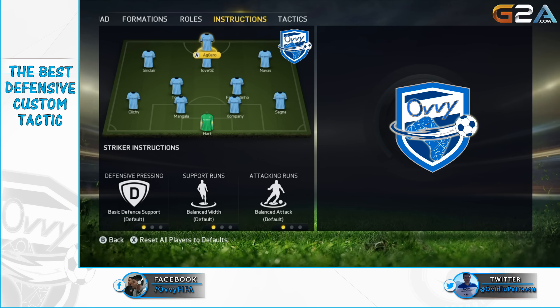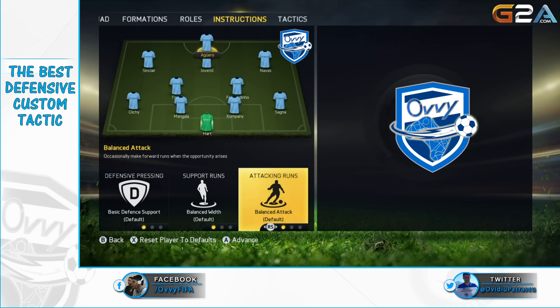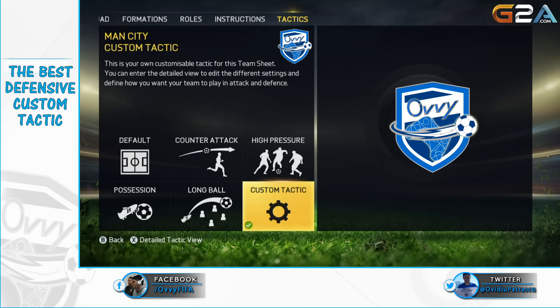Another trick to be efficient with this formation is in player instructions. Go to your more advanced or your fastest attacking player and put the get in behind option. This will guarantee you some nice runs for counter attacks even if you are playing a defensive custom tactic like this one.